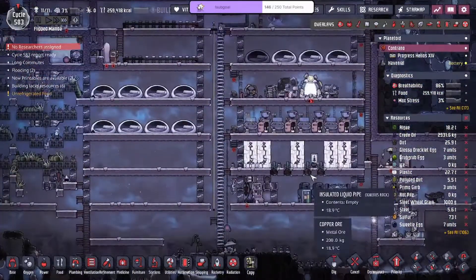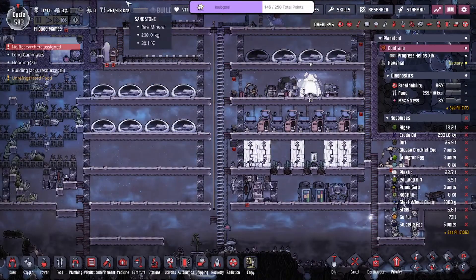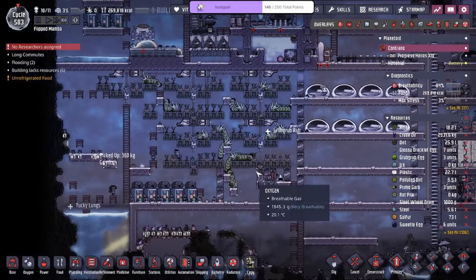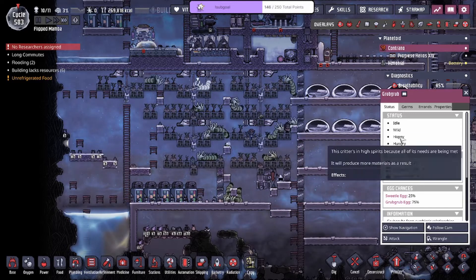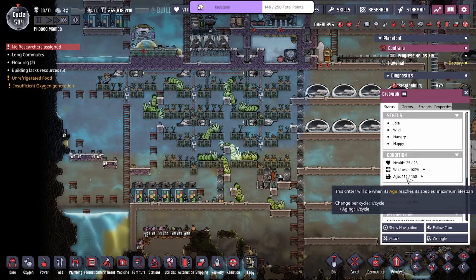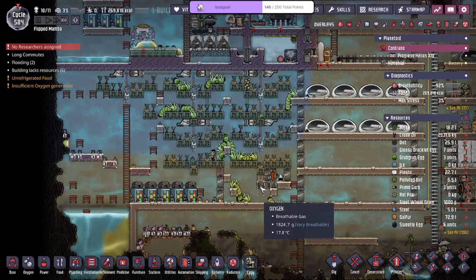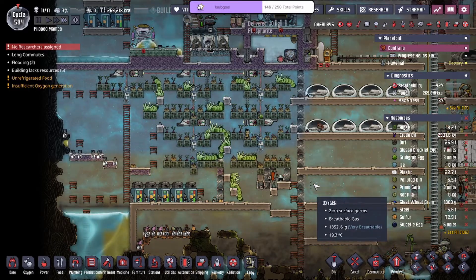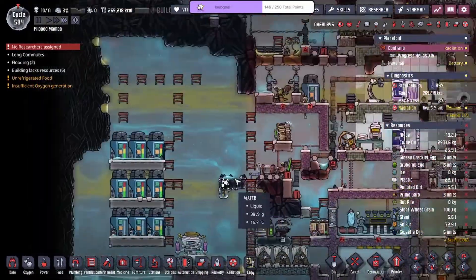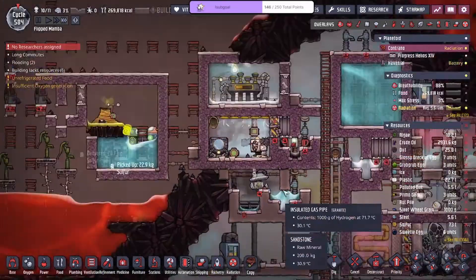Someone asks about omelets — hopefully somebody eats that. The wild grub grubs are wild, so that meat right there is because they died of old age at 150. You can see this guy's already 111 — so they don't starve to death, they die of old age. That's how I got the meat from the grub grubs. Makes it feel like I was neglecting them — no, they're doing all right.